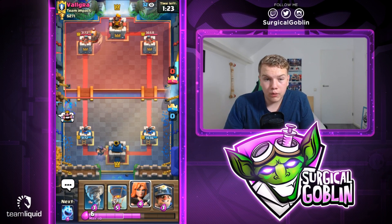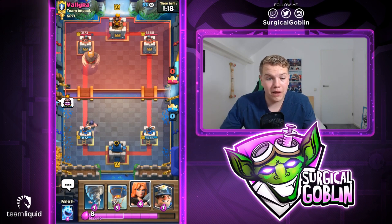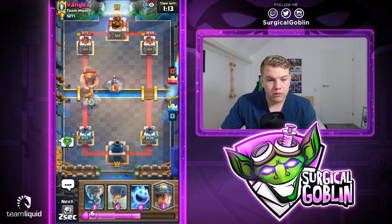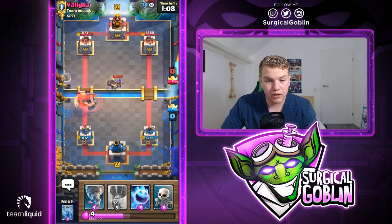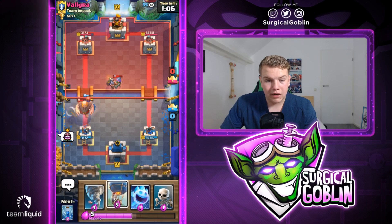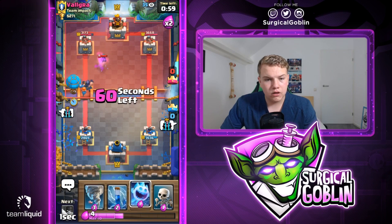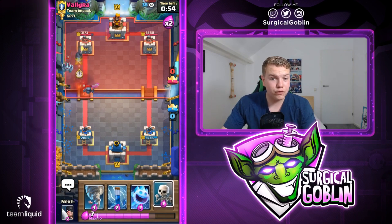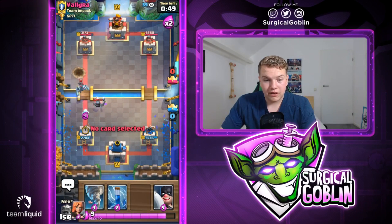There's his giant. Right now we can go with executioner into the same lane — I was afraid if I drop executioner in the left lane he goes giant in the right, and executioner is easy to defend out of the map. We need executioner for defense against his giant. He goes with musketeer — we predicted it and protected with valkyrie, so musketeer is out of cycle. The giant goes down, miner managed to take down his musketeer. I'm thinking about going with balloon — he goes with mini pekka to counter it, and also fireball, fully countering the balloon.